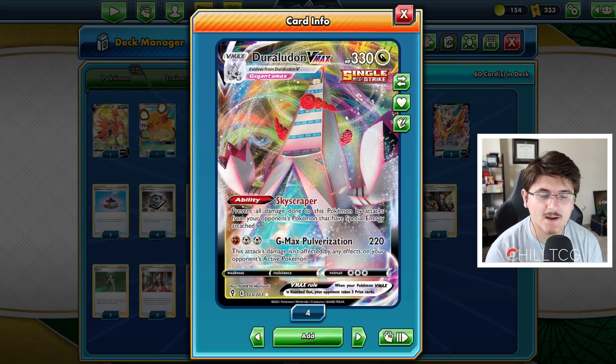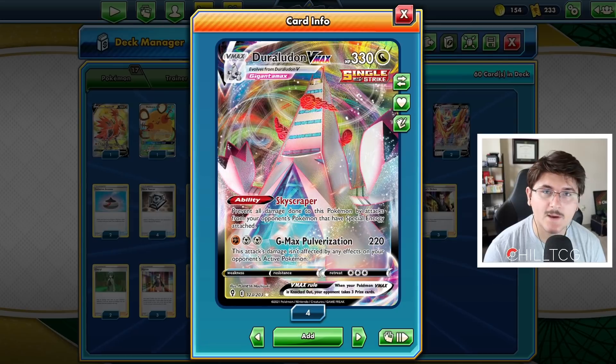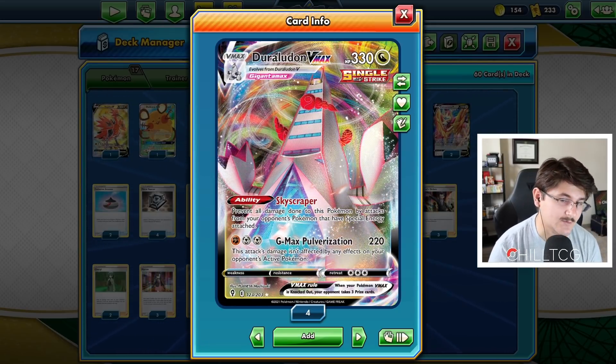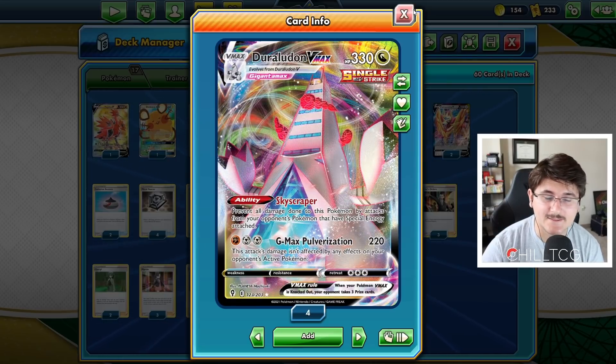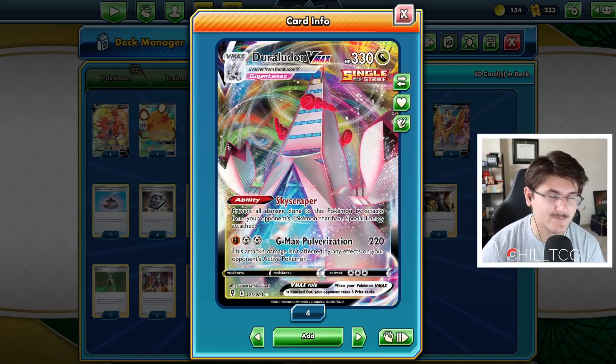It's a Single Strike Pokemon. We're not running any Single Strike energy or other Single Strike cards. That could be a way to build the deck, but right now I don't know if that's actually the best way to do it. Duraludon VMAX is really great, and this ability is absolutely great. It's going to make a lot of people rage quit or just scoop the matchup really early on. For that reason, it might be tough to get some gameplay on the ladder.